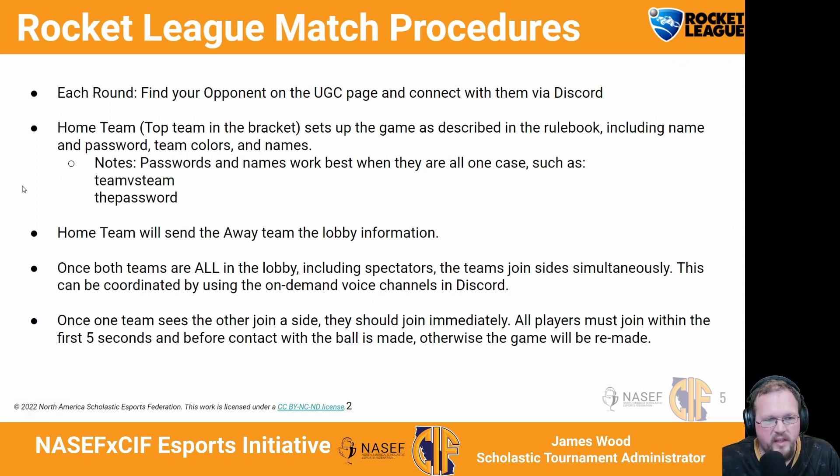Once you've connected with your opponent's coach, the home team — which is the top team in the bracket or the first team listed — is going to set up the game as described in the rulebook, including the name, password, team colors, and team names. A quick note from experience: passwords and names work best when they are all one case — all lower case is better. The home team communicates the lobby information to the away team. Once both teams and spectators are in the lobby, the teams will join their sides simultaneously. All players need to join within the first five seconds and before contact is made with the ball; otherwise the game needs to be remade.